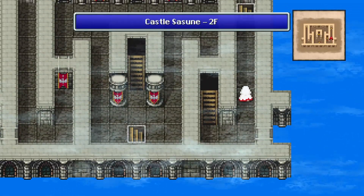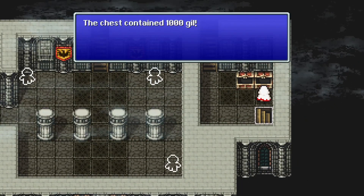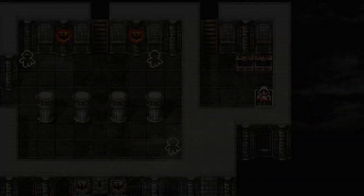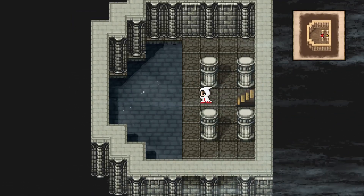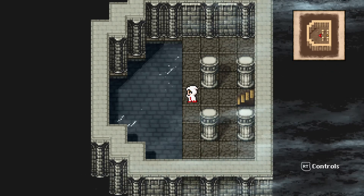Now it's time for those two chests that we saw on the way up here — there's going to be a thousand gil each. There's nothing you have to get downstairs, but let's go down anyway. This is the wellspring room. This is not the kind of spring that heals you, but this is important for the story later on.